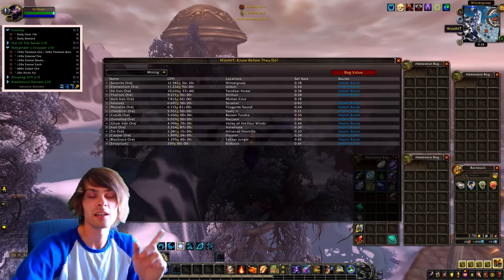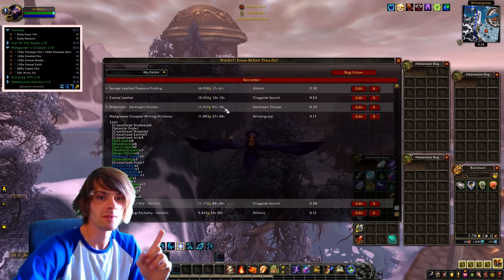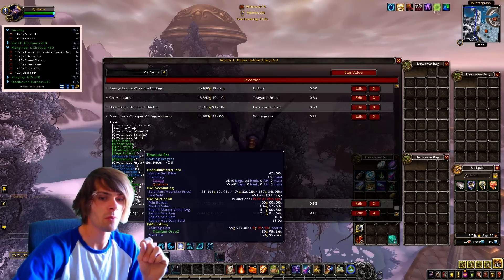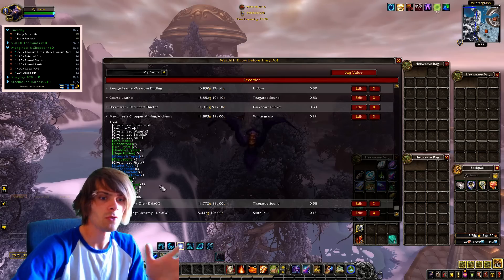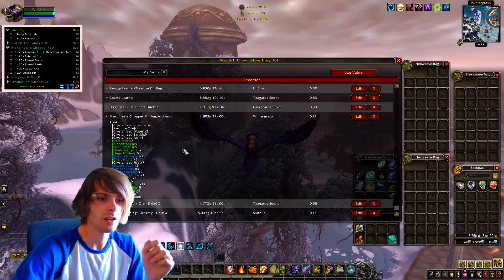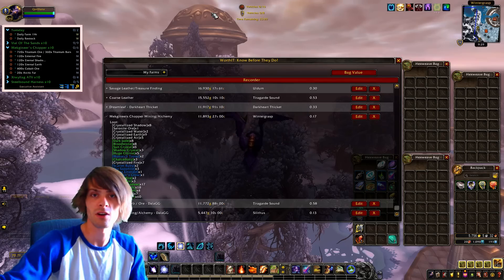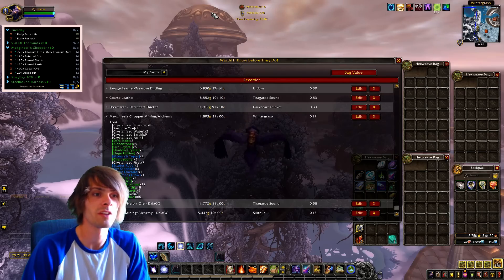I've edited Worth It for my farms — it's the Mechanized Chopper mining/alchemy entry. There's actually a decrease in value of course, but that's not what we're going for. We're not going for gold per hour on this one because we're farming to craft. So I edited it and went with the Titanium bars. This gives us a good baseline for how many hours I have to farm. We're getting 60 an hour, we need 360, so divide those and that means I have to farm around six hours of Titanium ore to get enough for 10 Mechanized Choppers.